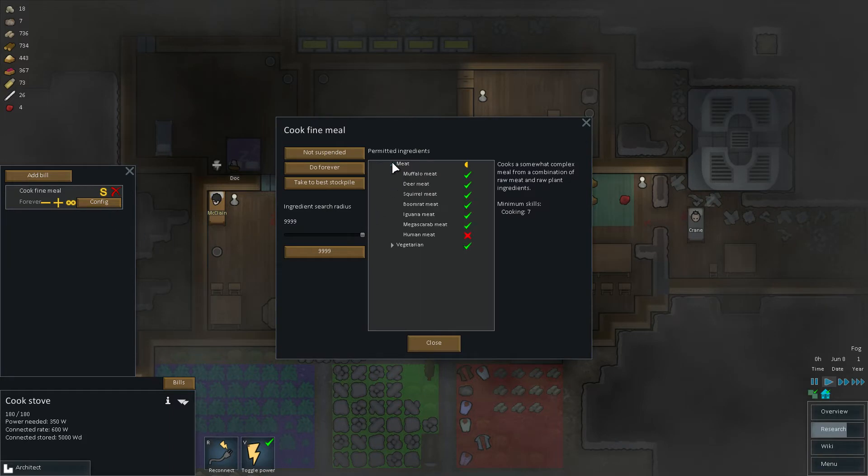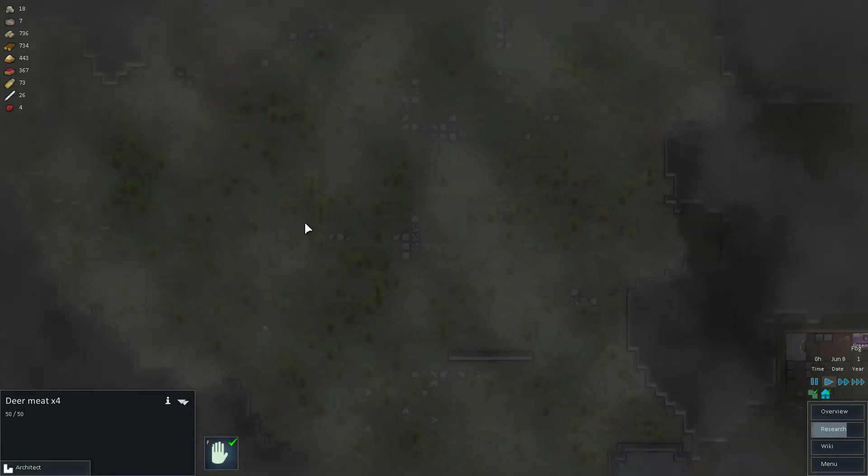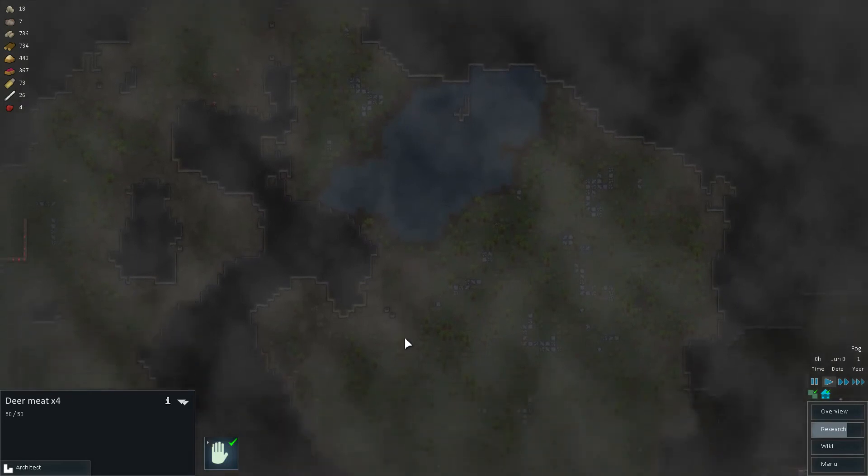Fine meal — we can use meat, and we do have meat. Only four left though. Let's go get some more of these deer.